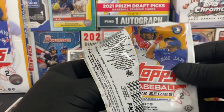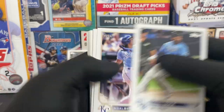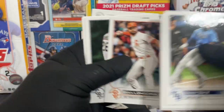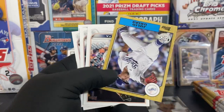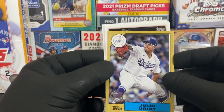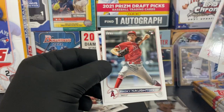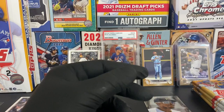I'm excited to get into the silver pack - we have to hit some numbers or something. Mondesi, Simeon, Carter Kieboom, Longoria, Lance McCullers. And another 1987 of Julio Urias - I thought that said Julio Rodriguez, I was about to lose it. Willie Peralta, Andrew McCutchen, Packy Naughton, and Frank Schwindel.